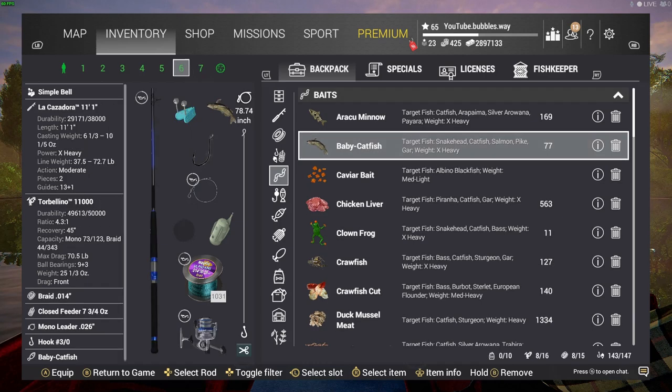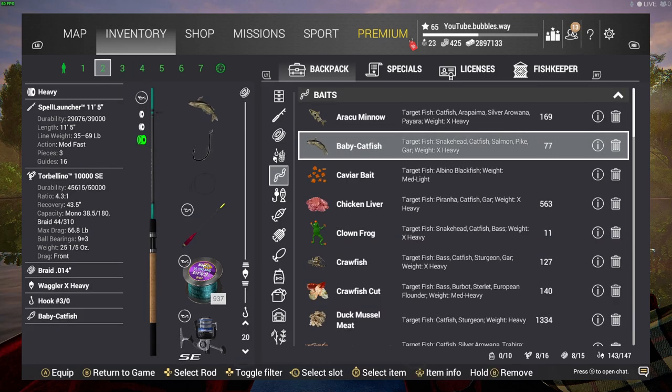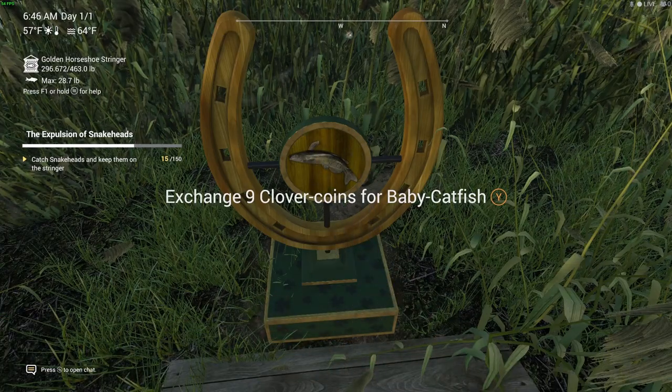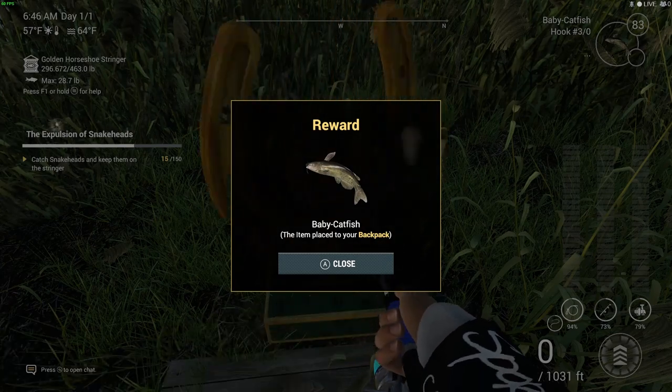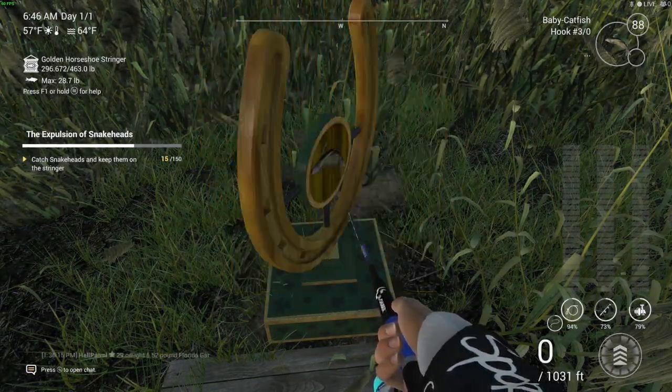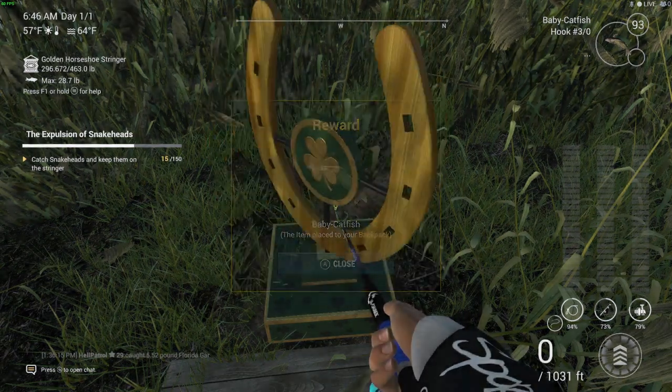Here are all my rod setups — I'm using the Heavy Chaser, the Cassador rod, and a float rod. You don't have to use the same rods as me; you can get away with about a 25-pound setup rod and still catch these northern snakeheads. The biggest I've caught is 20 and a half pounds. Go up to the shop, hit Y, and you can purchase the baby catfish.